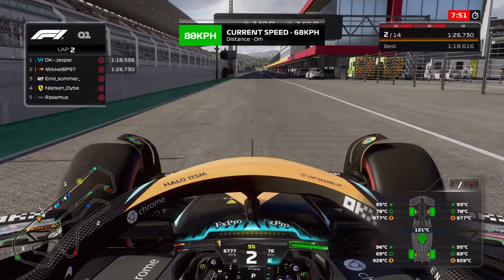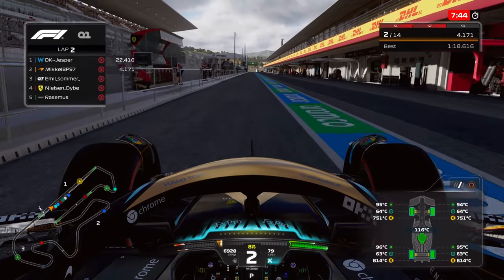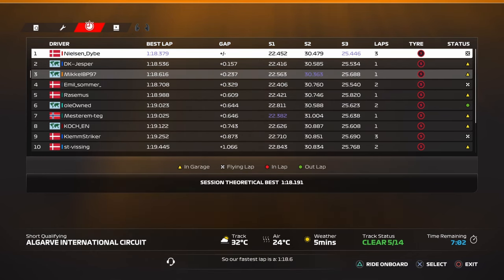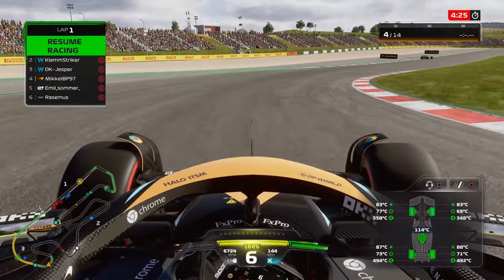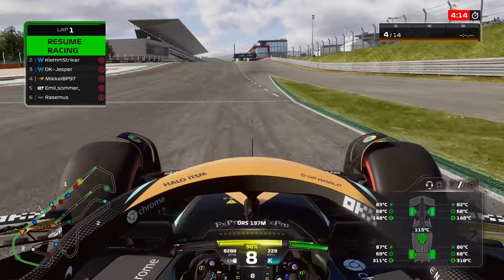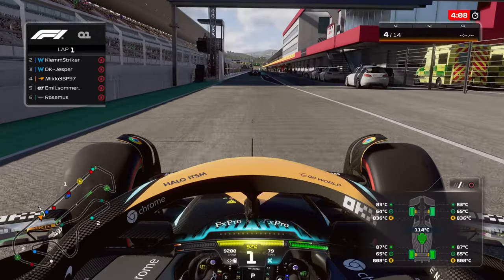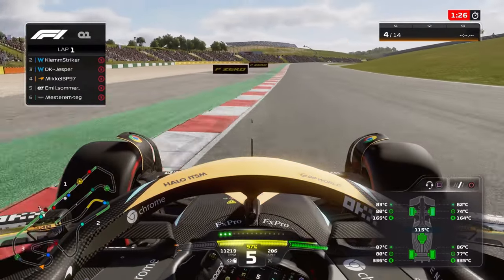I jumped into the pits to check the times and see where others are quick and where I can aim to be quicker. One of the guys in the lobby asked about fuel loads, and I realized I hadn't taken out fuel, meaning I was a bit heavier than some others. So I jumped in again, removed some fuel to have a lighter car.